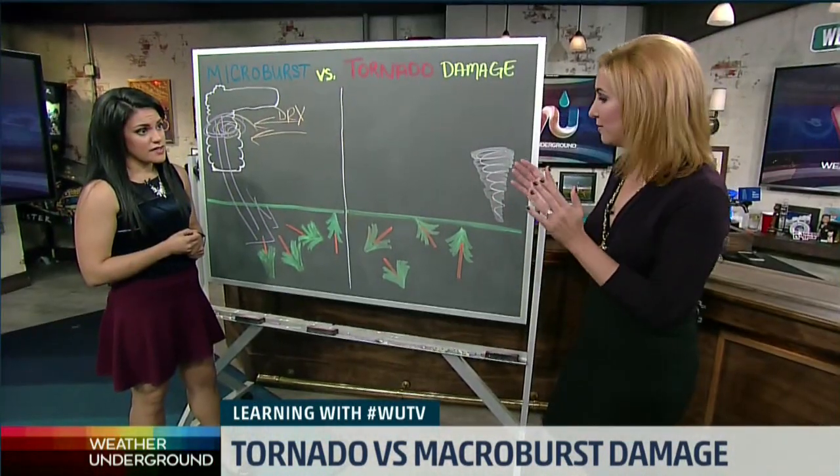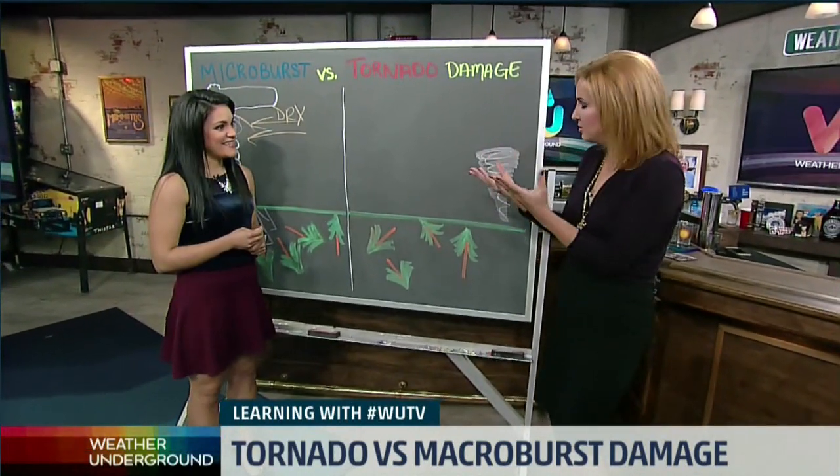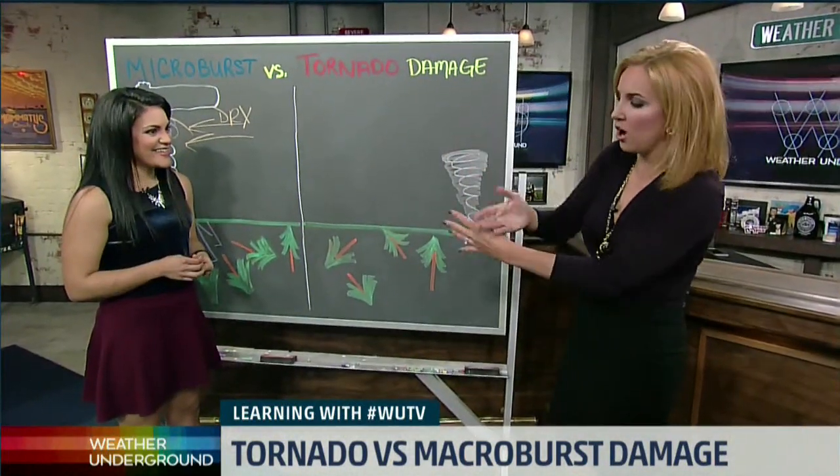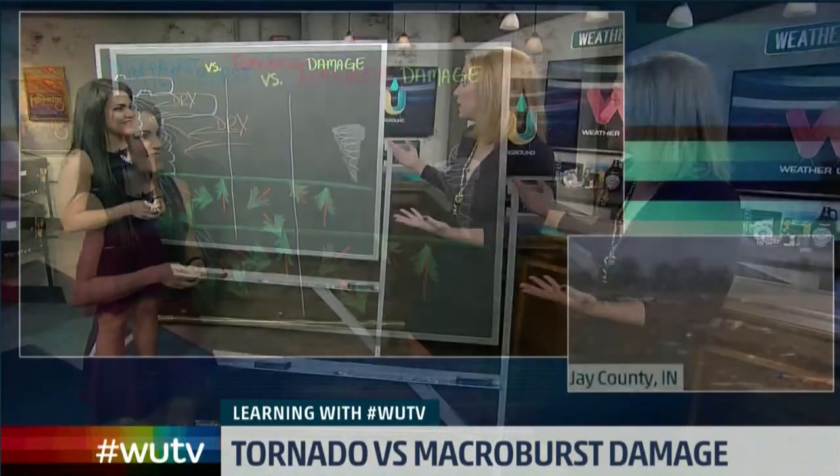The difference is when you look at the way the damage is strewn. If you think of toothpicks — if all those toothpicks are lined up, then you'd have a microburst. But if it looks like you just dumped the box out and all the toothpicks were splayed in different directions, that would be more in line with what we'd see with tornado damage.